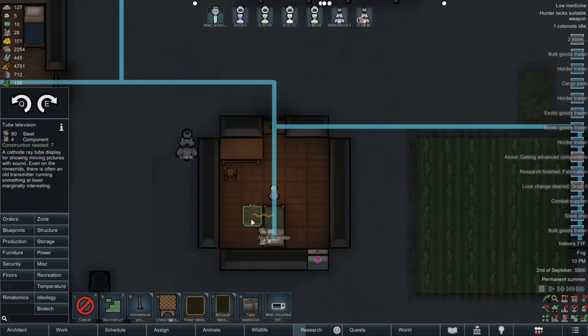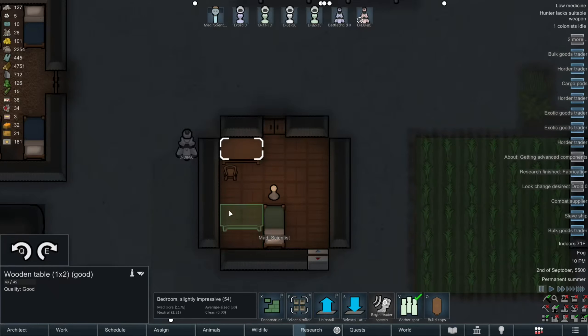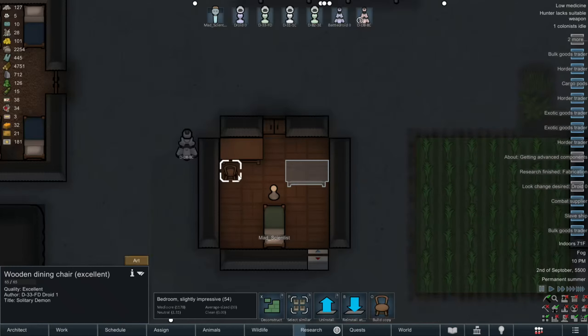I guess I should probably put down some television. Maybe I should just rearrange the tables a bit. Where would the best spot be to make sure he can both eat and see the television?